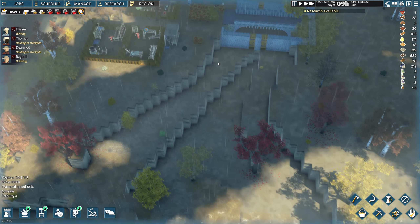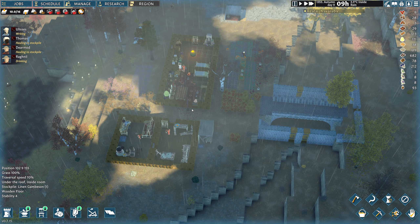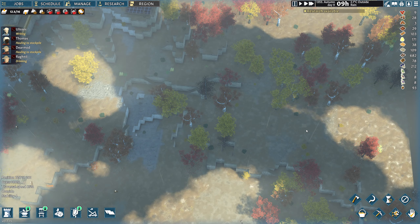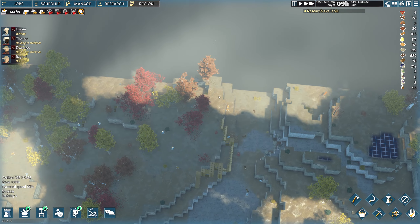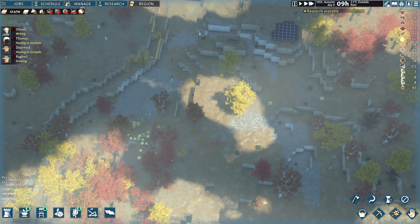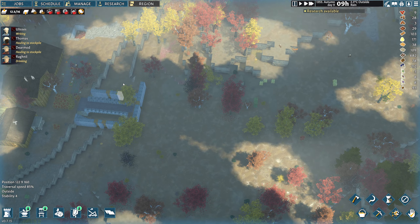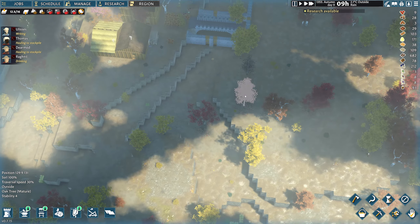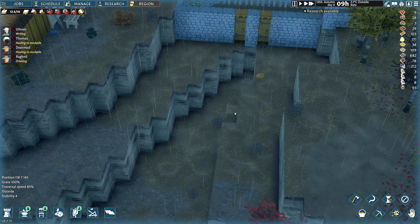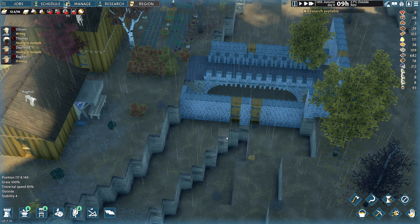It seems like we have cleared out that whole area over here. This is all blocked off now — if enemies spawn anywhere along here, all the way up from here to here, they're gonna have access to our base. So I think having this wall here is important.